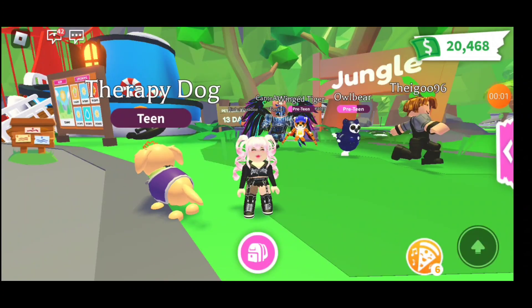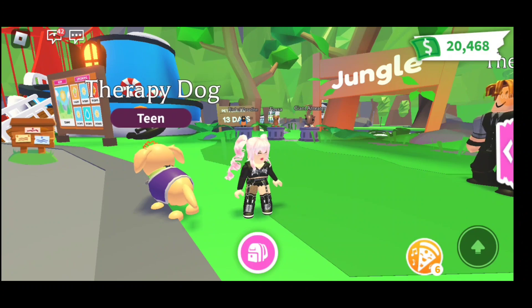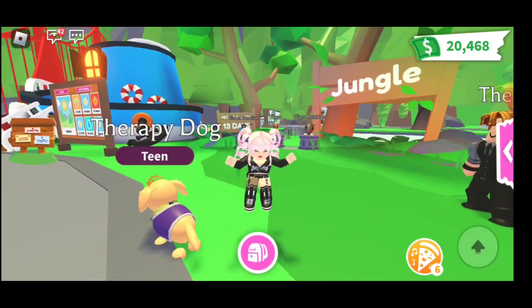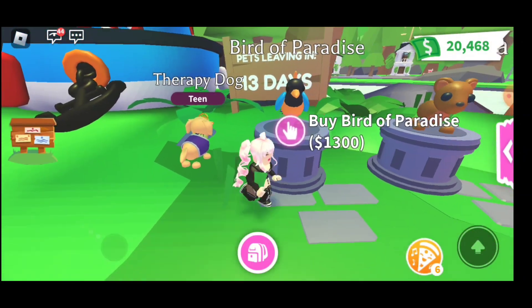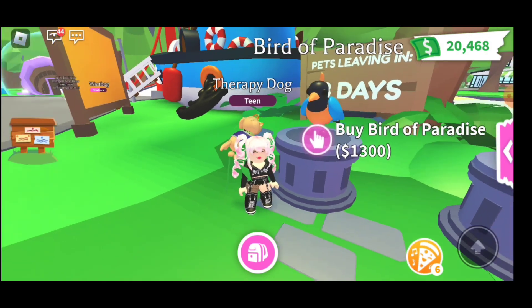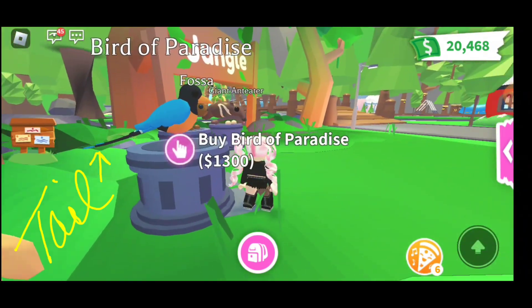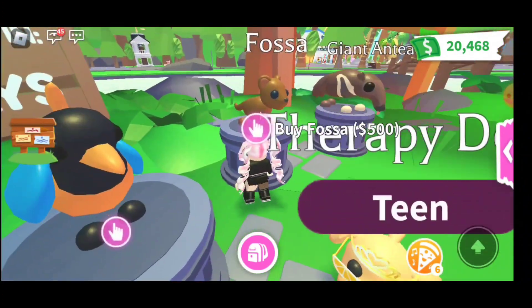Hi guys, welcome back — it's been a few hours but the jungle theme is out and ready to go! For 1300 in-game dollars, just like the ostrich, it's the bird of paradise, which is pretty cool looking. Look at those feathers — neat! And then we've got the fossa, which is so cute.